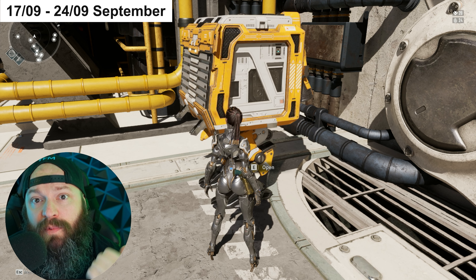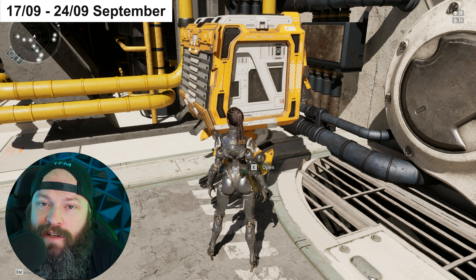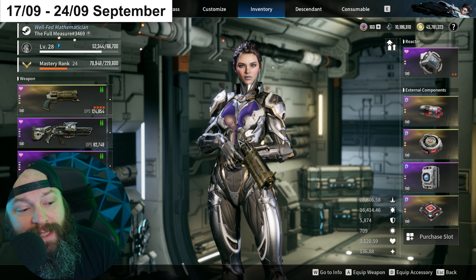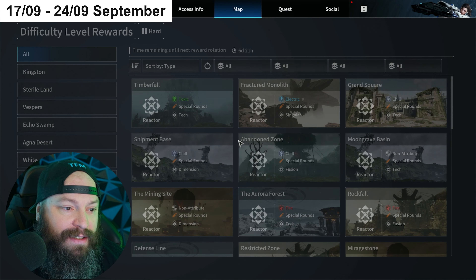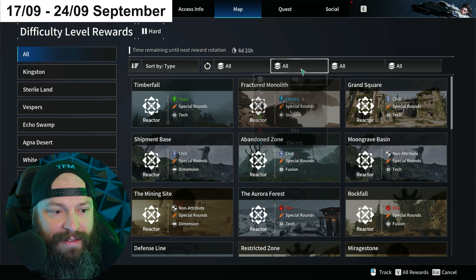Those of you who watched my video last week will know I complained a bit and said it was a poopies week for reactors - time to touch grass and play some other games. Unfortunately I have to say this week is kind of the same. There really isn't any of the meta reactor picks, and for example if I just pull some random ones out of a hat...